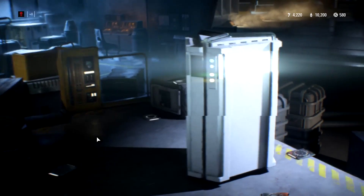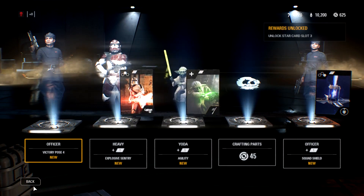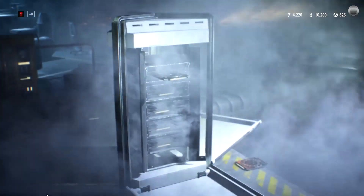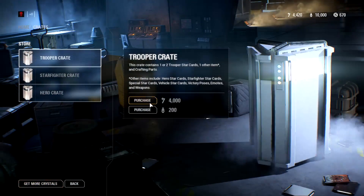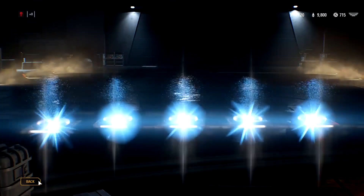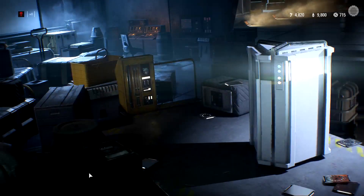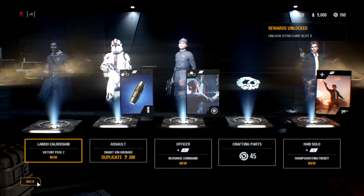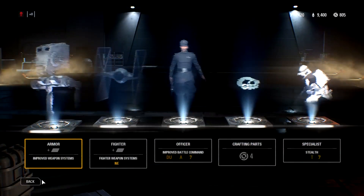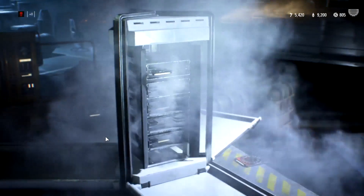Breaking it down, everything that comes in a loot crate falls into two subset groups. You get star cards, which are the actual tangible things you use in multiplayer — they power your characters, abilities, heroes, and ships. And then everything else: cosmetics, victory poses, taunts, bundles of crafting items which you use to upgrade cards, and then credits. Sometimes you just get in-game currency back, although we didn't find too many instances of that.